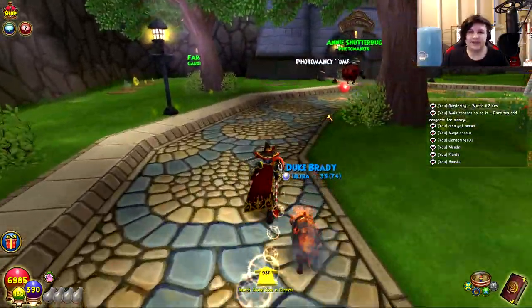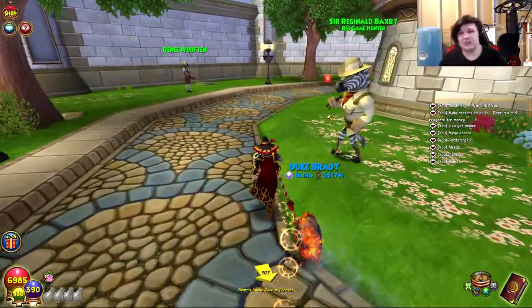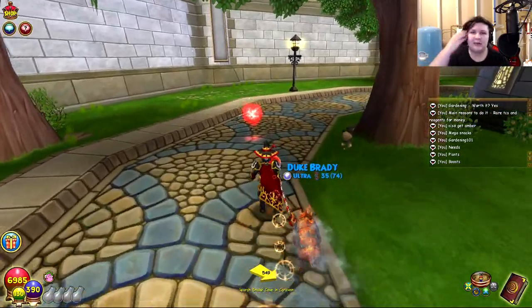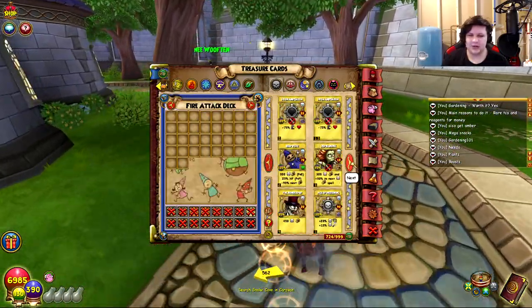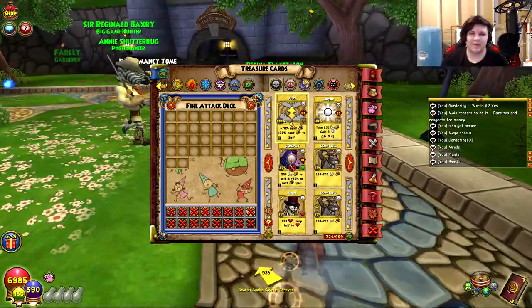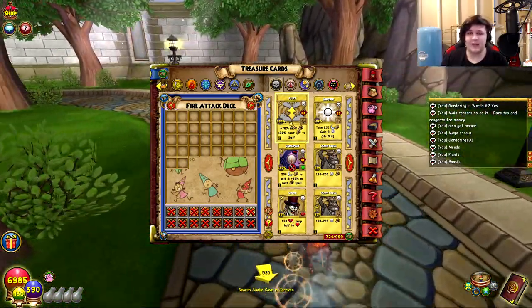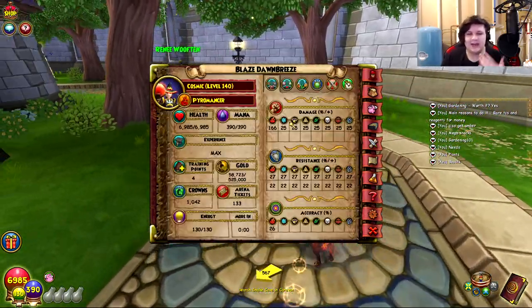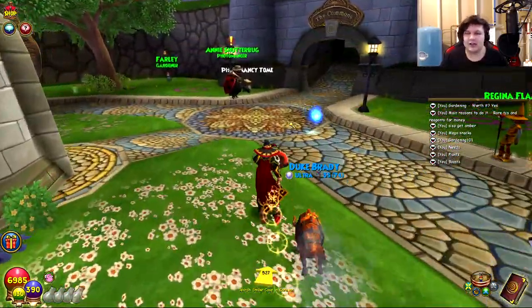There are three main reasons why you would do gardening. First, and this is a big one, is gold. Especially early game, gardening is a really easy way to get gold. A lot of gardening plants drop rare treasure cards that can be sold for quite a lot of money. For example, evil magma peas drop the treasure card Faint, which sells for a few hundred gold in the bazaar. You'll have hundreds of these after farming evil magma peas, and selling them will net you a ton of gold.